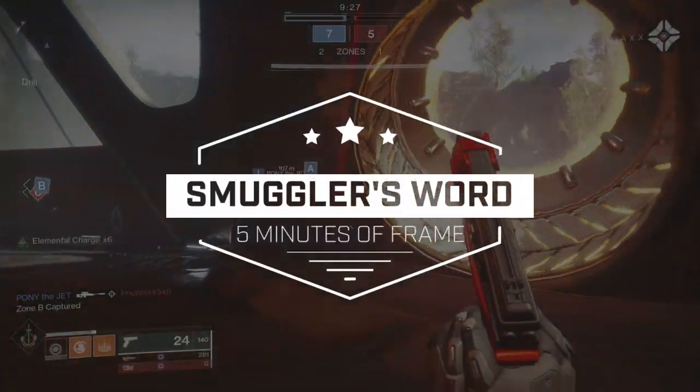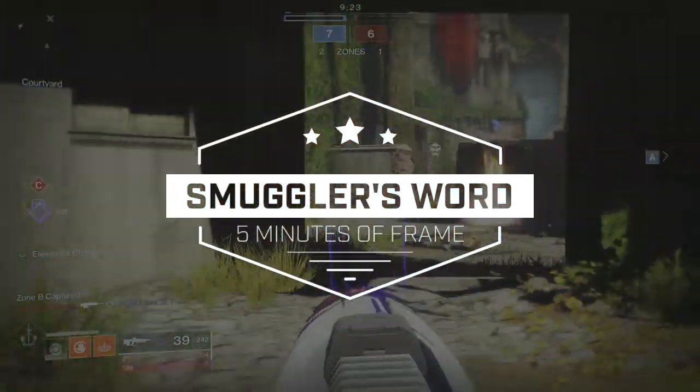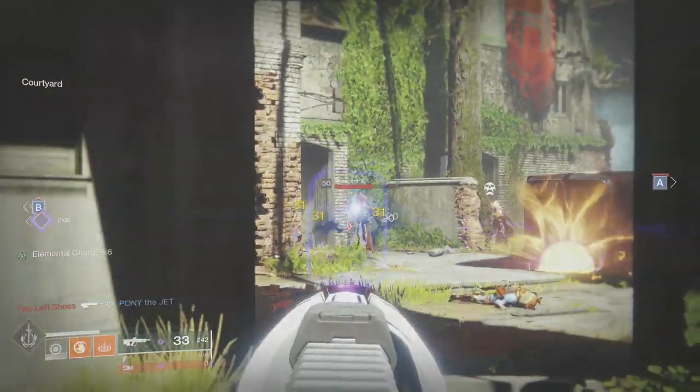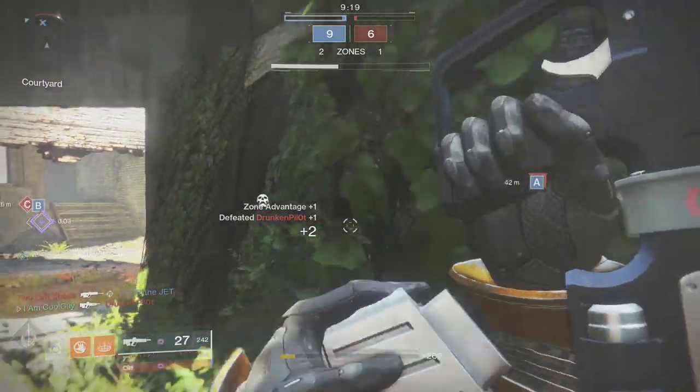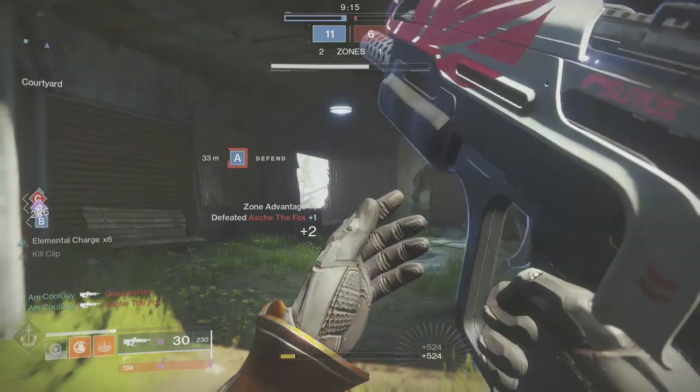Today's video is about the 2-burst aggressive burst sidearm, the Smuggler's Word. There's really only one good way to use this thing, and we'll discuss that in a bit. You don't see these at all — you don't see them used, you don't see them talked about. You kind of ask yourself: they're in the game, but are they really in the game?